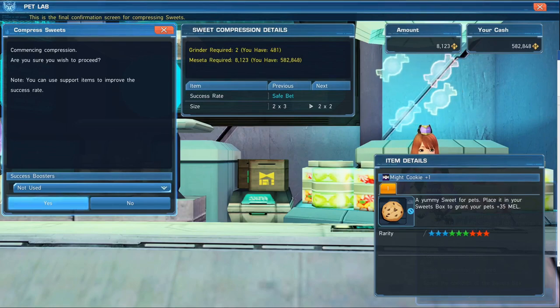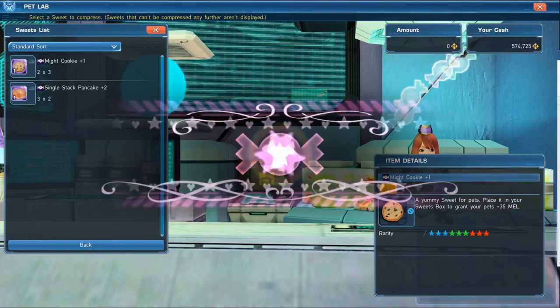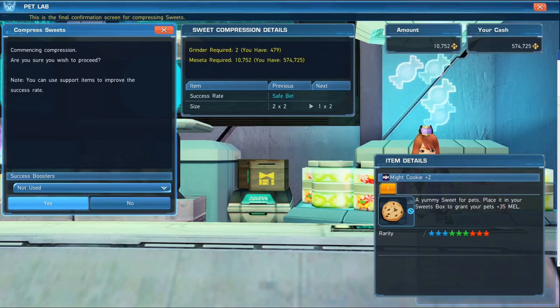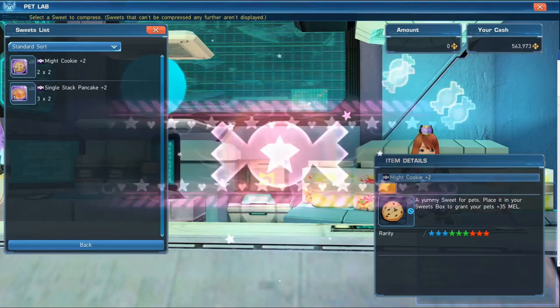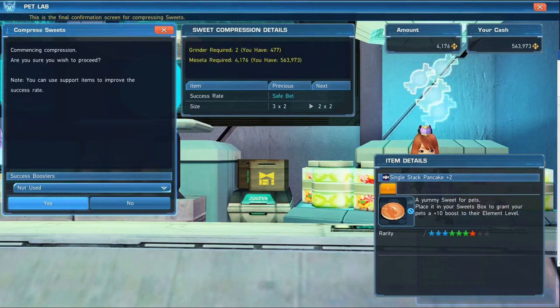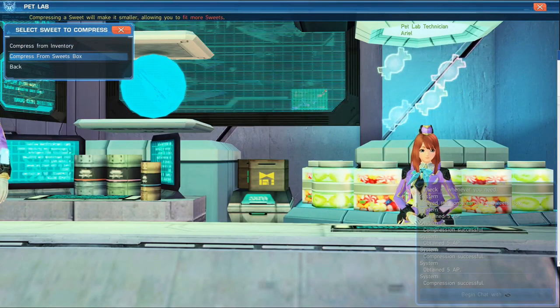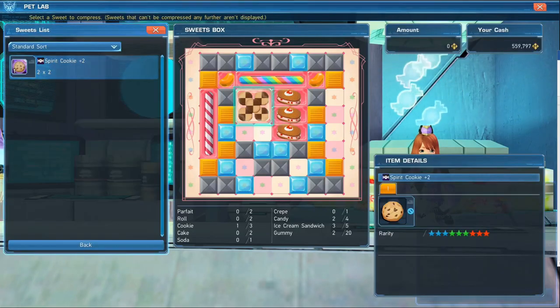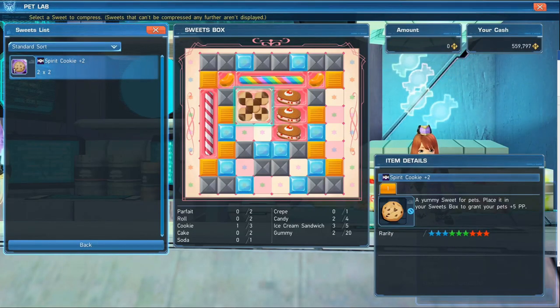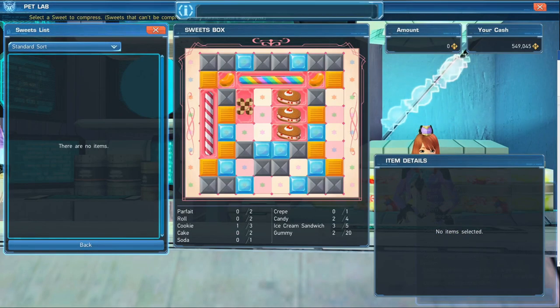Let's see if we can compress the size of those sweets at least one more time. I'm going to compress the cookie into a two by two — I have a safe bet success rate. If you had any success boosters, maybe use them unless you're certain you'll be okay. It was successful, and it appears we can compress it one more time — and it worked. So now the cookies are fully compressed to efficiently fit in the sweets box. Let's do the same with the pancakes — that was successful too. You can also compress sweets directly from the sweets box itself. I compressed Oliver's spirit cookie straight from the box and made it even smaller, making more room.